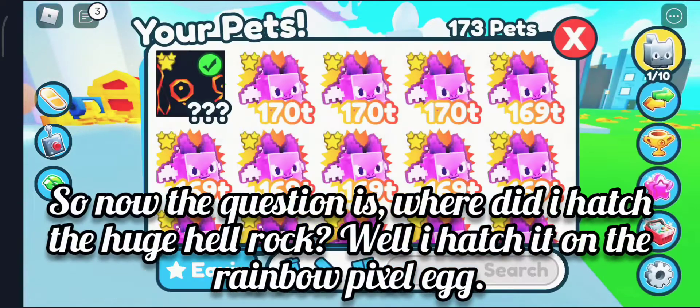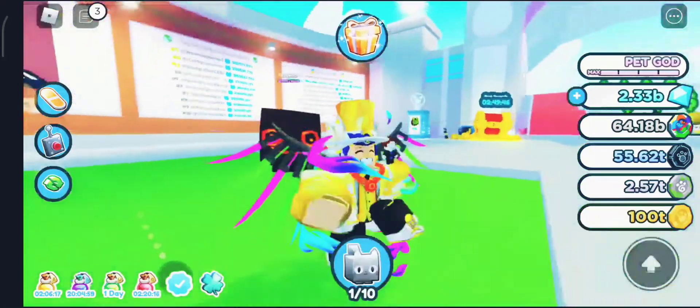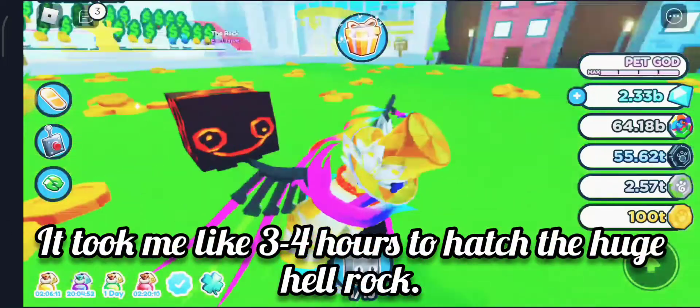So now the question is, where did I hatch the huge hell rock? Well, I hatched it on the rainbow pixel egg. It took me like 3 to 4 hours to hatch the huge hell rock.